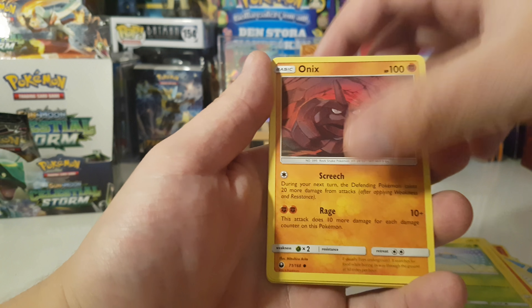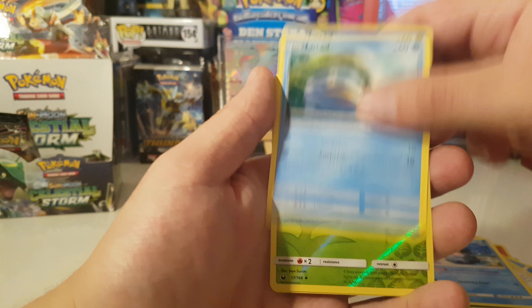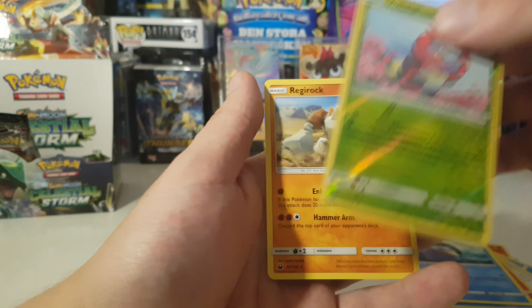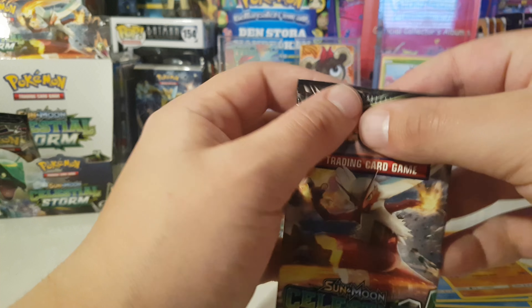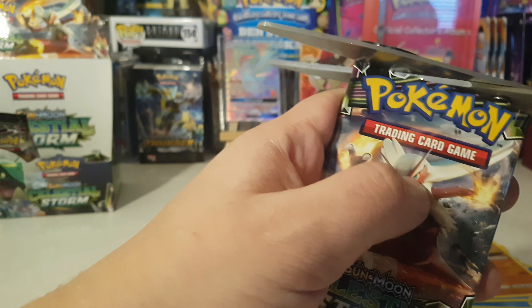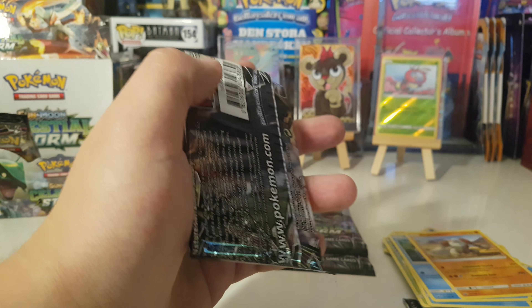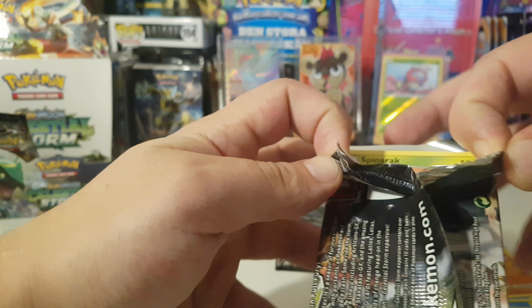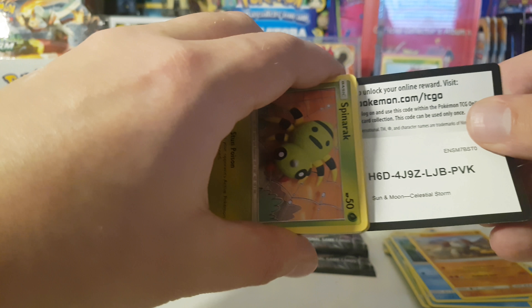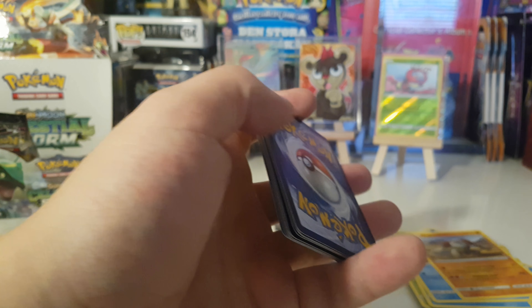Danger Perception: if this Pokémon's remaining HP is 100 or less, its attacks do 80 more damage to your opponent's. During your opponent's next turn, this Pokémon takes 30 less damage. So this is a pretty awesome card to play, but it's going into the binder. I'm so happy that we got another GX — that means we have pulled two GXs, one full ART GX, and two Prisms so far.